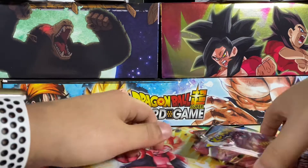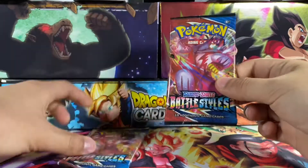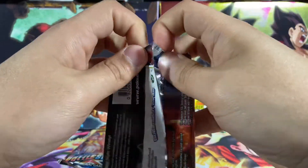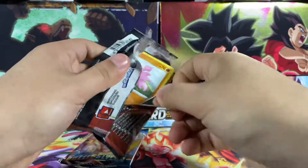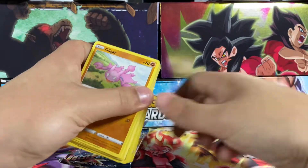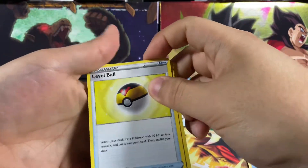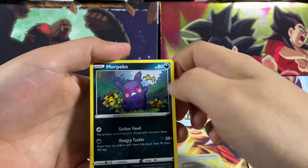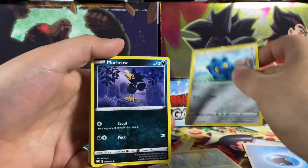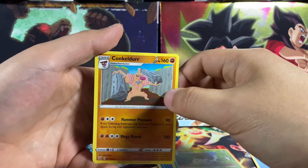Battle Styles, come on, give me something good. I know it's going to be good. I just have a feeling — we're going to get an Urshifu, Full Art, Super Rare, something. Here it goes. Access code right here. We have a Level Ball, Morpeko, Tool Jammer, Gligar, Electabuzz, Bellsprout, Bronzor, Mukrow, Scupa, and our final card is Conkeldurr.